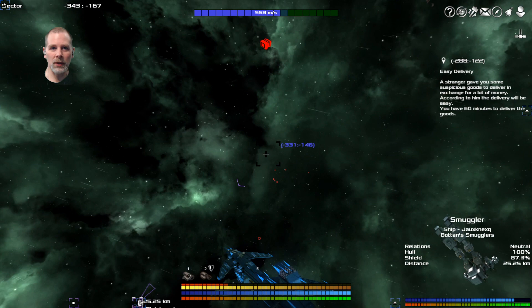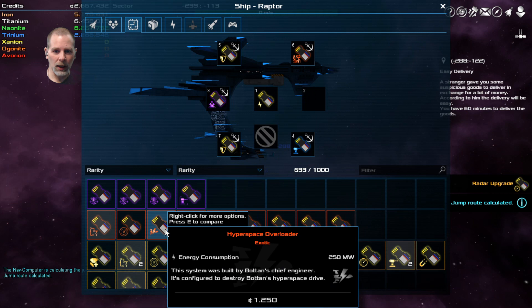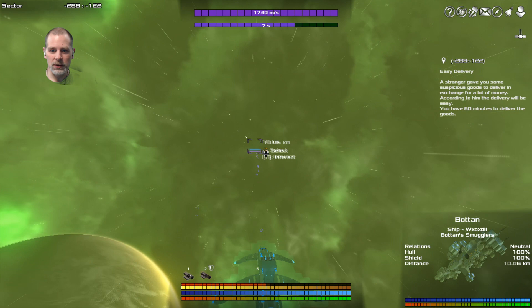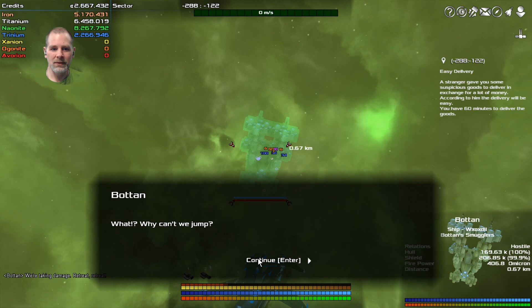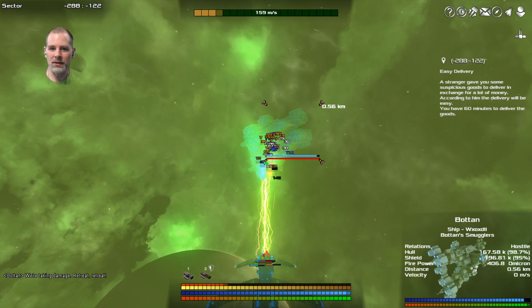We're ready for the jump. We're going to take this radar upgrade out and put in our hyperspace overloader - is that it right there? Hyperspace overloader - we're going to put that in so he can't get away. Let's fly up to him before we talk to him so that we're ready to start blasting him out of the sky. He's got some decent shields but he doesn't have much firepower.